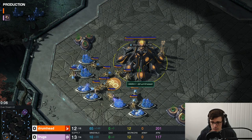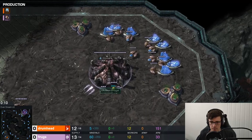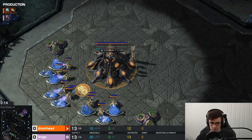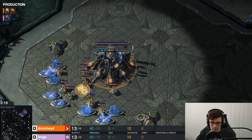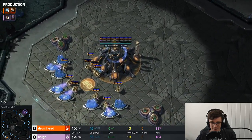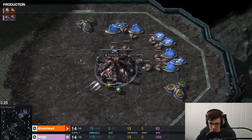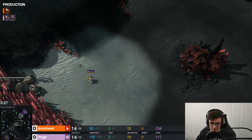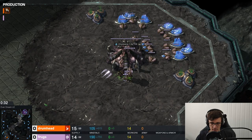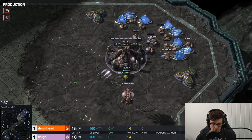Ladies and gentlemen, welcome back to another DaneCast. This time we've got another game in a series that Frogs sent me. He is playing the Pink Zerg in the top right-hand corner against his opponent Drumhead, also from the same clan known as All-In. Frogs won game one, Drumhead may have won game two, and this is the deciding game three. They're tied 1-1.